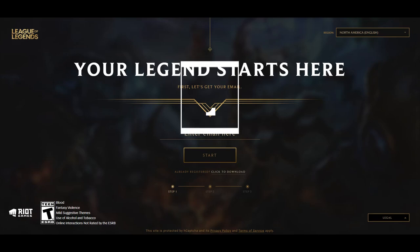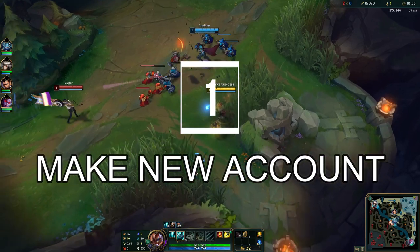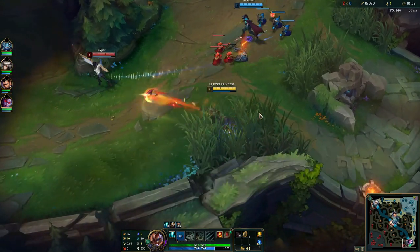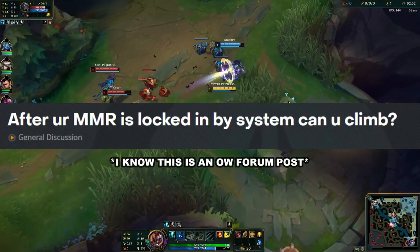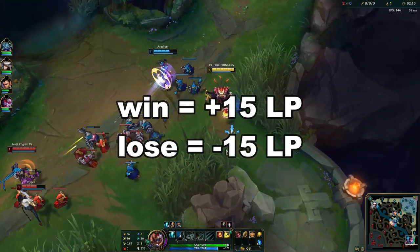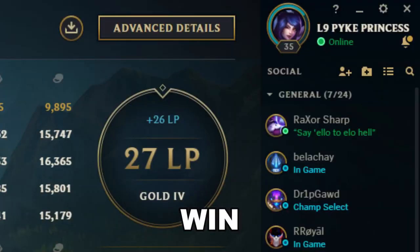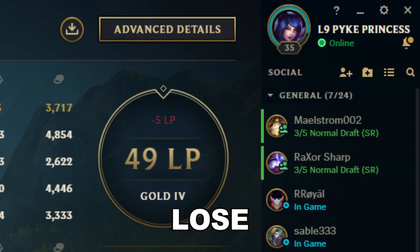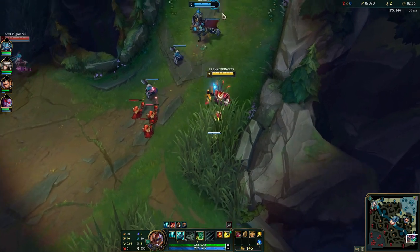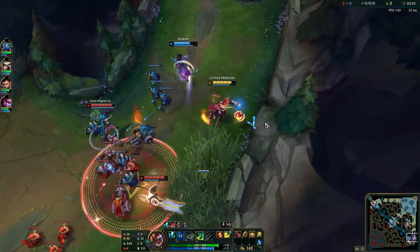Step one is to make a new account. Whatever account you're using right now to climb, just drop it, make it your for-fun account — collect skins on it, play events on it — and make a new account just for ranked. Once you spend enough time in a certain rank, your MMR gets locked because the game thinks that's the rank you should be. But if you create a new account, you will gain so much more LP than you lose. This resulted in me gaining 24 or 25 LP a game and losing like 7, with an 80% win rate — I essentially flew through bronze, silver, and half of gold like they didn't even exist.